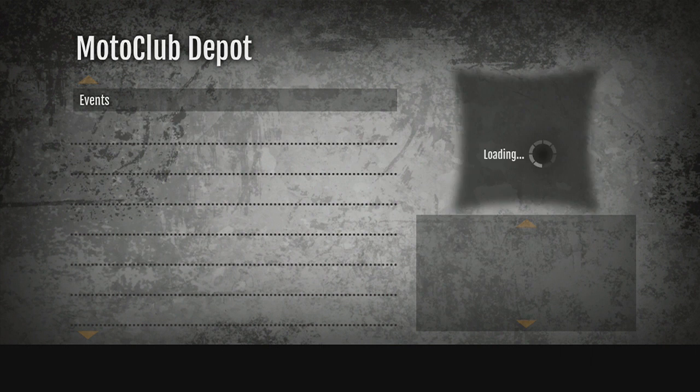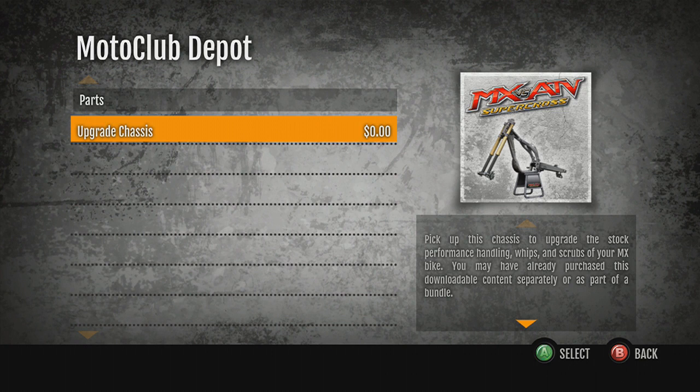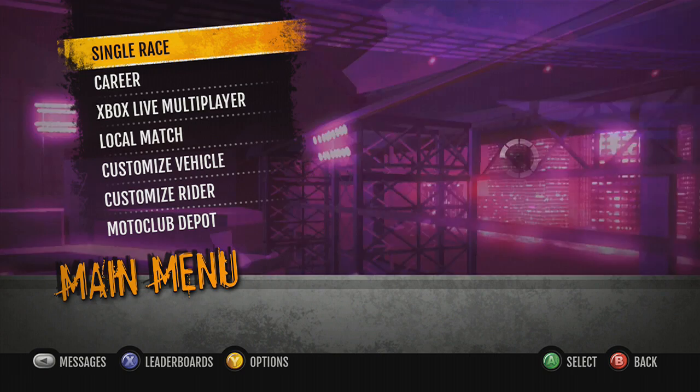In the events section, this is where all the track packs are. There are five so far, and the new one is the Stewart Compound, which we'll get into in a second. In the parts section, there's nothing in here. It'd be kind of cool if you could buy stuff, but some people want them to add more things to the parts section of the Moto Depot. This is all they've got - that's what the Moto Depot looks like.